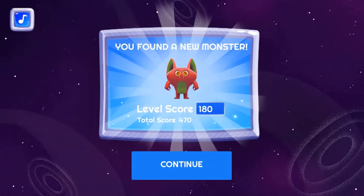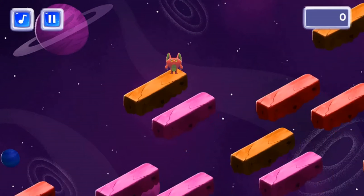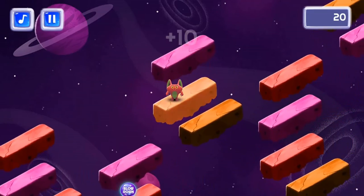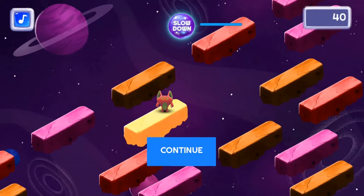In search for the next monster in your journey, you'll be able to find power-ups like double points and slowdowns, which can be activated by finding gems, and their duration can be extended by correctly answering a question.